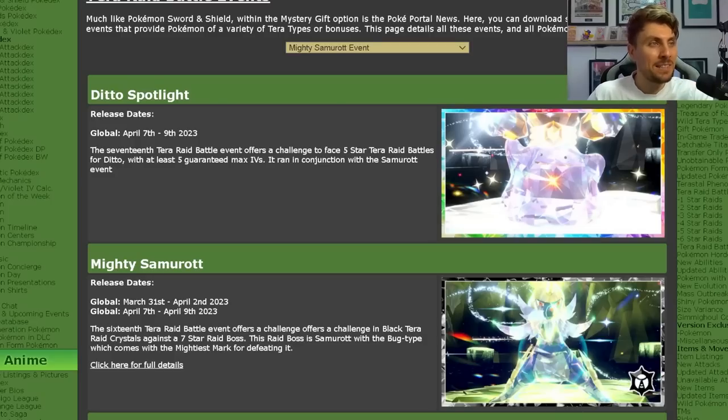The Tera Raid battle event offers 5-star Tera Raid battles for Ditto with at least 5 guaranteed max IVs each time you capture one. This is a really good event for getting a 5IV Ditto, which makes breeding Pokémon much easier. You also have a chance of getting a 6IV Ditto, since there's always a chance that 6th stat could also be a perfect IV, giving you a flawless Ditto.